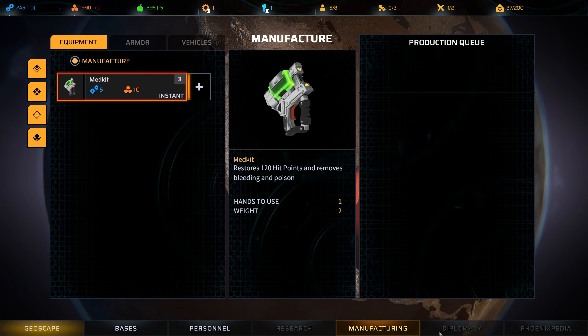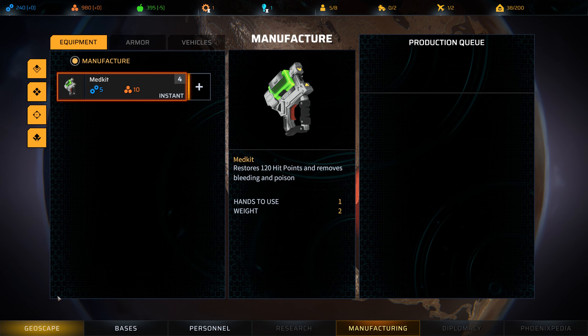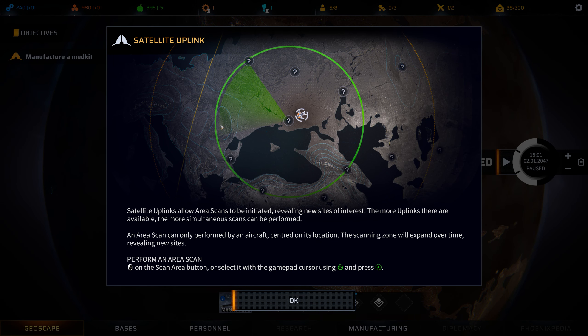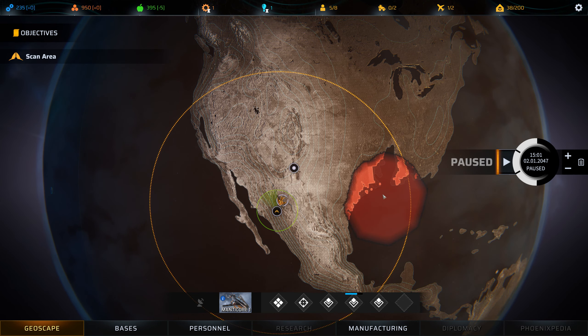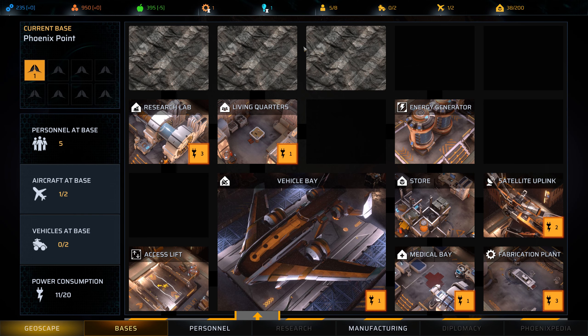Okay. The mist represents the progression of the Pandora virus as it spreads throughout the globe. Pandora mutations will attempt to build colonies on mist-covered land, which will then attack nearby havens. To meet this threat, you will need to produce equipment. Weapons, vehicles, and armor are manufactured by fabrication plants, provided the required research has been done and there are enough resources. Manufacture a medkit — it costs 10. Geoscape satellite uplinks allow area scans to be initiated, revealing new sites of interest. There's a cost to it, and here's the mist.